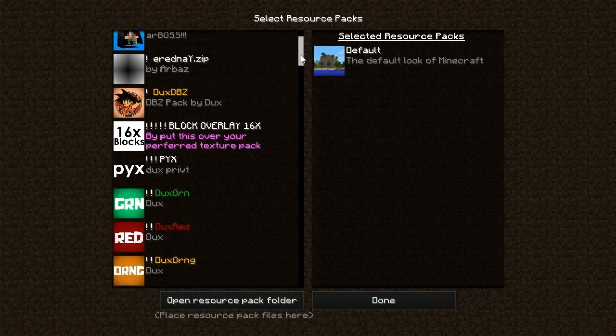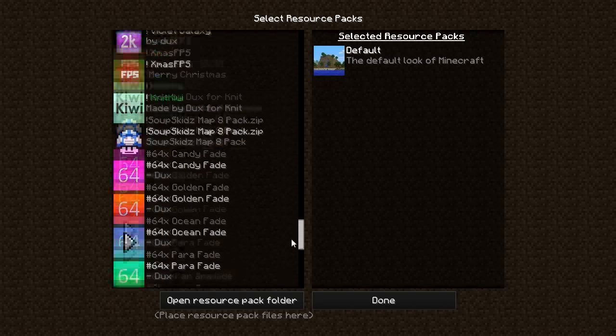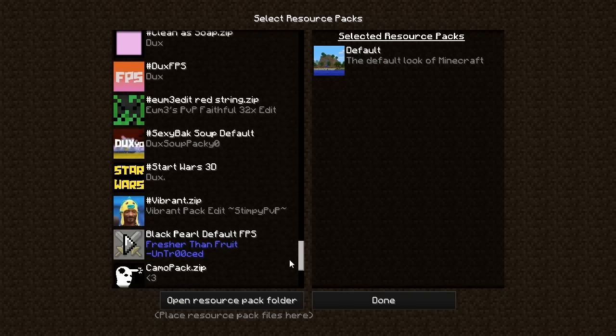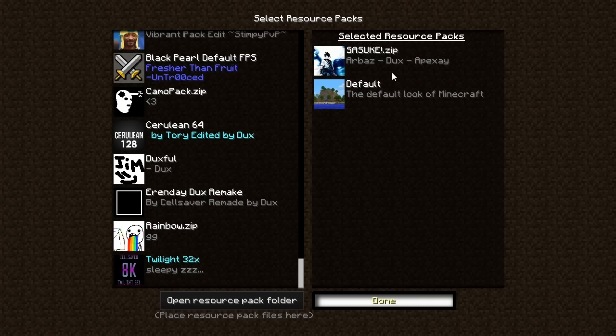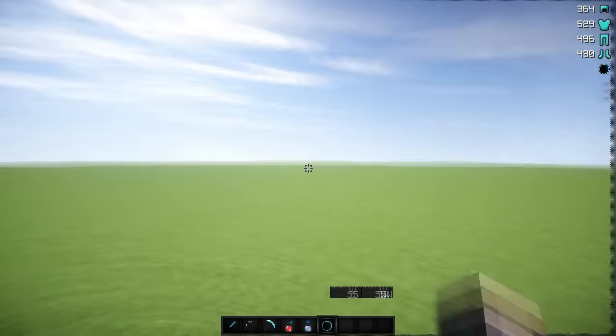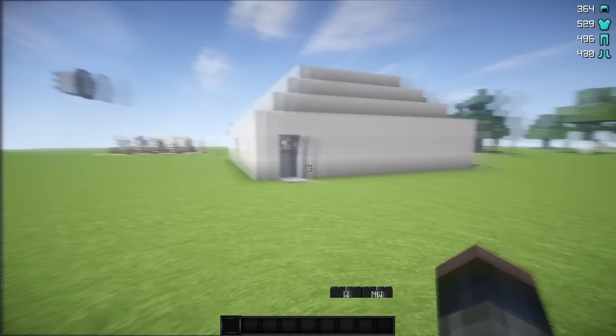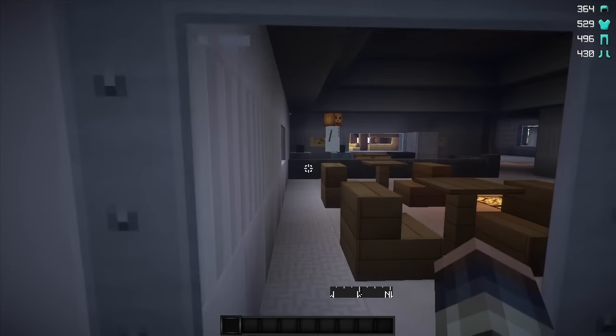Without further ado, let's get into the Sasuke pack. The Sasuke pack was made by me and Arbaz — he did a little bit more work on this than I did. I don't know why Paxton's name is on here, because he didn't do anything. But yeah, this is our Sasuke pack. It turned out very nice, and a bunch of people said they liked it. I'm just going to be showing this off again for people who haven't seen it.